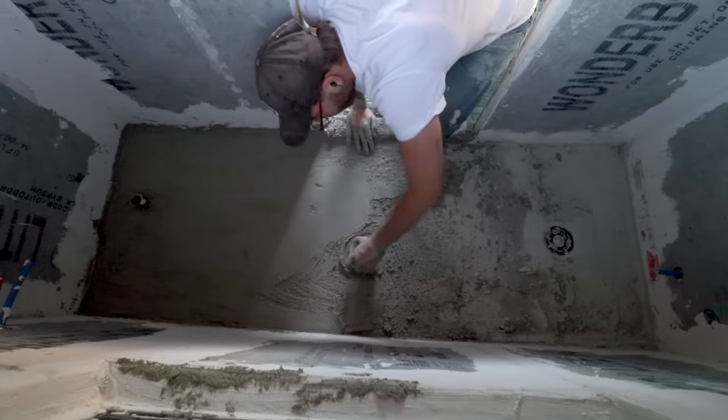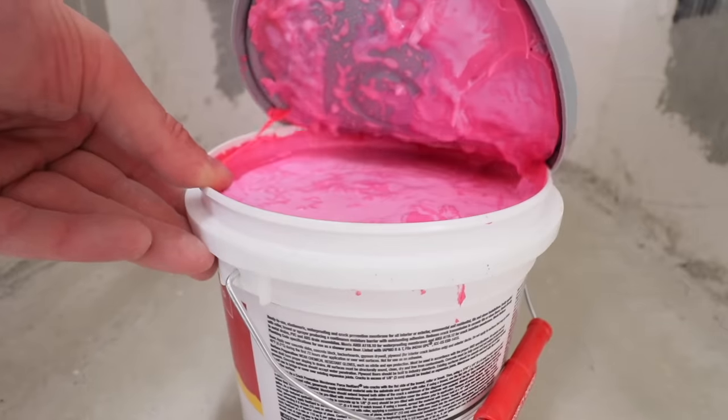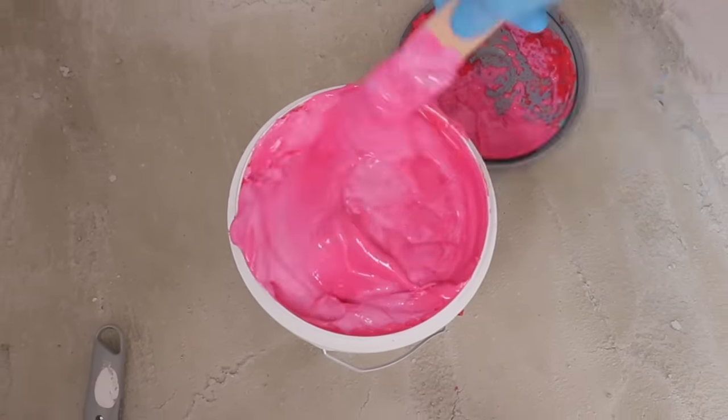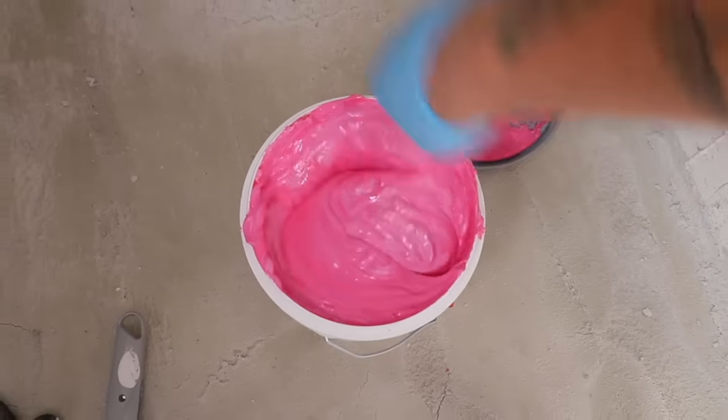This stuff is called RedGard — it's a paintable waterproof membrane that's standard for shower installations. On my bathroom, I'm going to be painting it on every seam and every wall since I'm doing a wet room where everything is in contact with moisture.